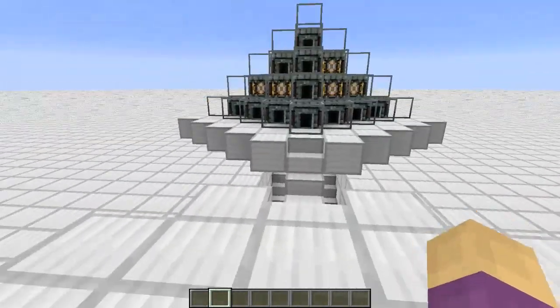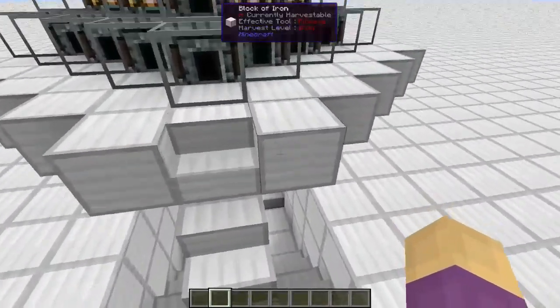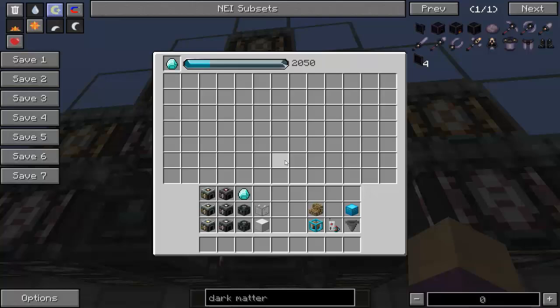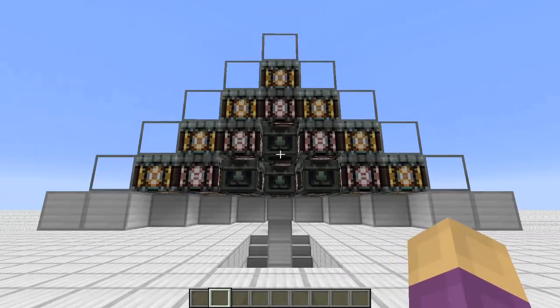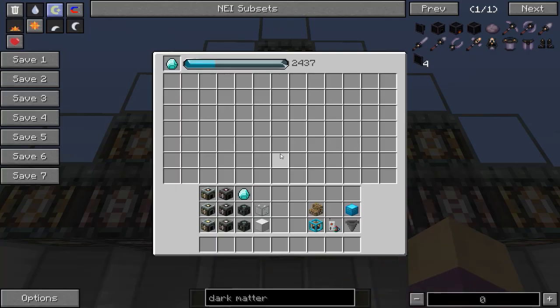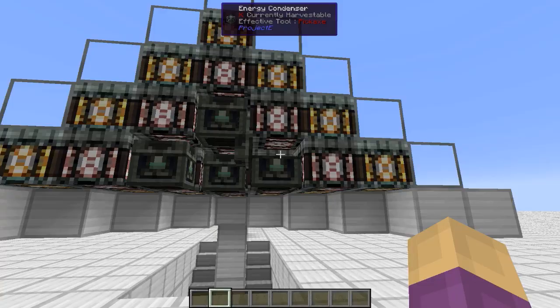I cannot replace what my energy condenser is condensing through this — I still have to go back over to my condensers and actually physically interact with it. So here's a system that I've actually come up with. This is a pyramid, what commonly gets referred to as a power flower. This is a multi-tier one. You'll see the one up here on top is going at maximum efficiency, and then there are some down here on the bottom going slightly slower.